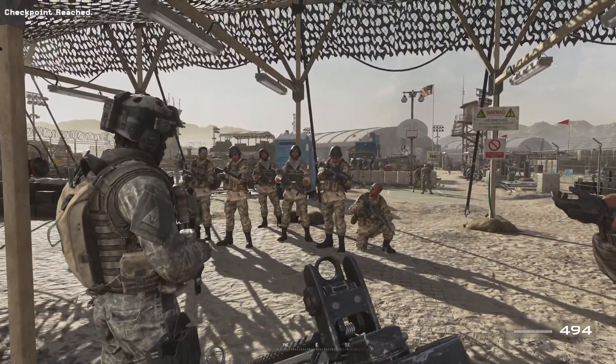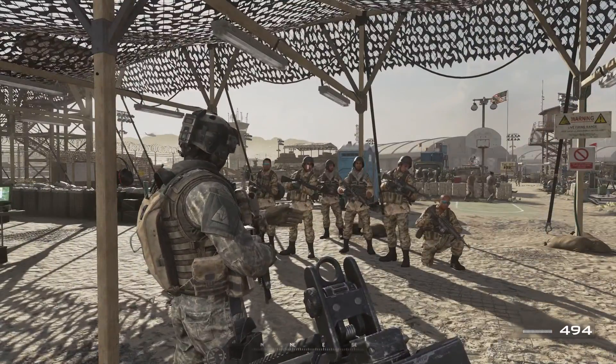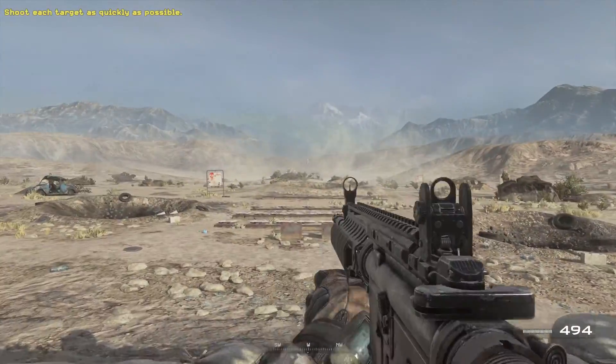Aiming down your sights also works for switching quickly between targets. Aim down your sights, then pop in and out to acquire new targets. Show them, Private. If your target is close to where you're aiming, you can snap to it quickly by aiming down your sights.